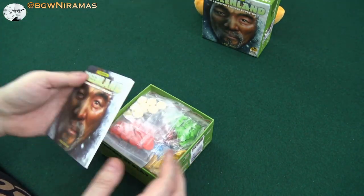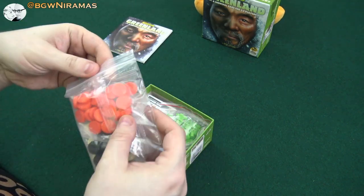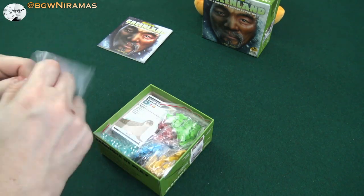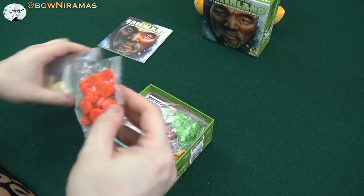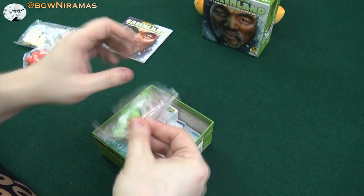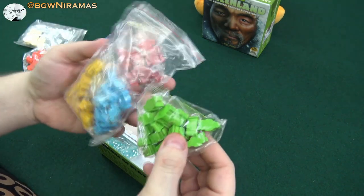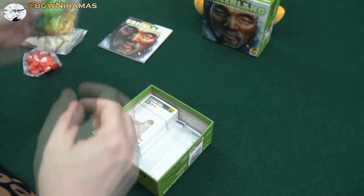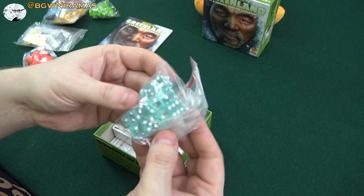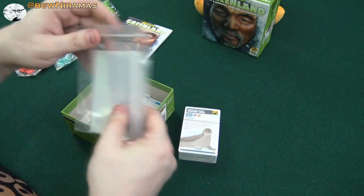I like this format of the boxes, and we have the rulebook here. We have a bunch of tokens — like plastic discs — of different colors. And we have some little guys here as well. I guess these are the player colors. Some dice, like these translucent dice. Then we have some cards and some baggies.